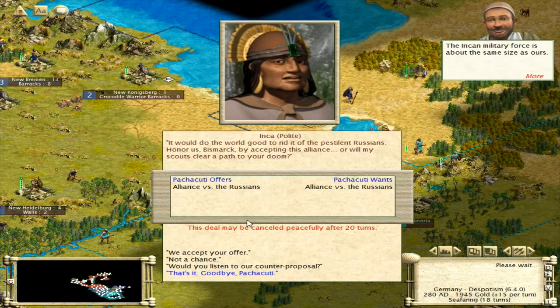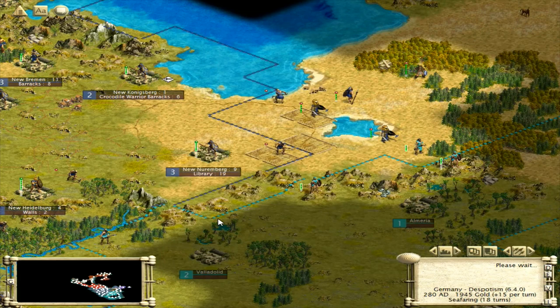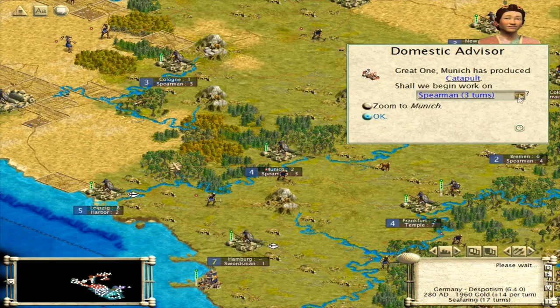Alliance versus the Russians? Nah, we can't really do that right now, as much as I'd like to. America declared war on the Inca — well, probably good we didn't get involved up there.